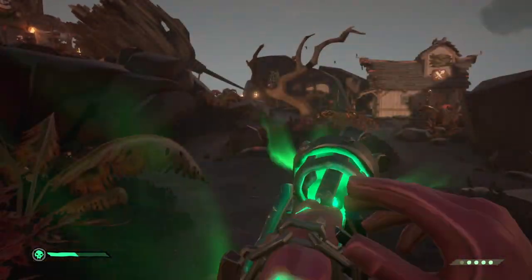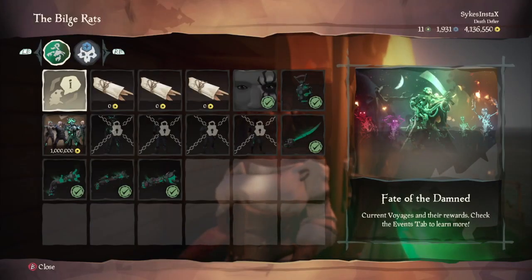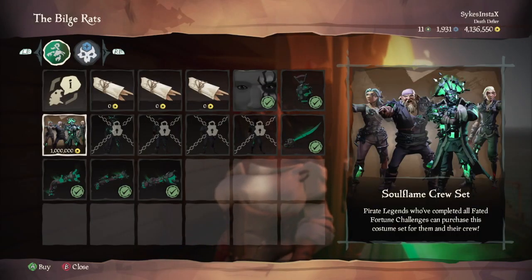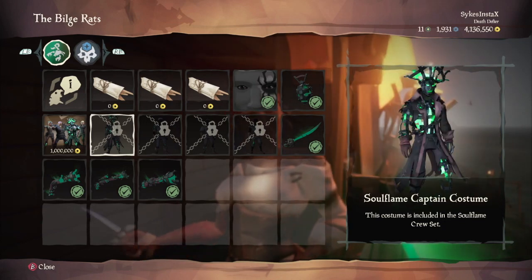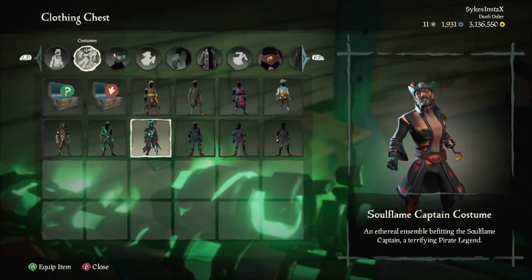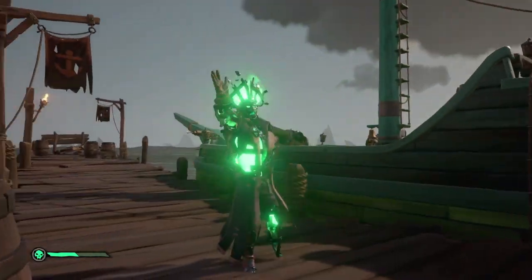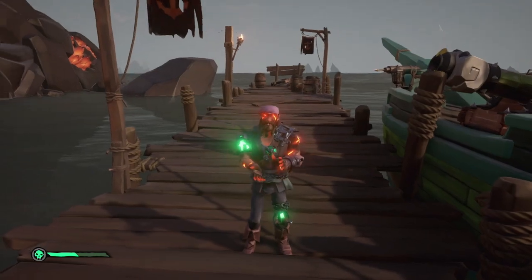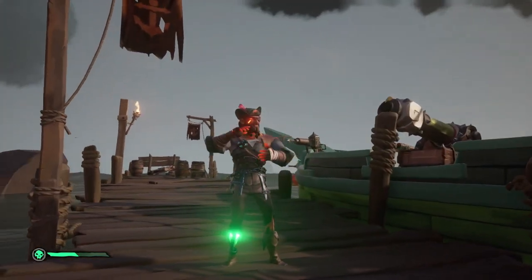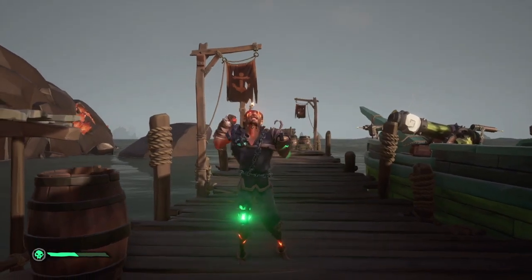Finally, completing 16 goals will unlock the soul flame blunderbuss. If you manage to complete all 24 goals, head to Lorena to purchase the soul flame costumes — however you will need plenty of gold, as the whole set will set you back 1 million gold, the most expensive purchase currently in the game. You will be awarded four unique costumes: the soul flame captain costume, soul flame first crewmate costume, soul flame second crewmate costume, and the soul flame third crewmate costume.